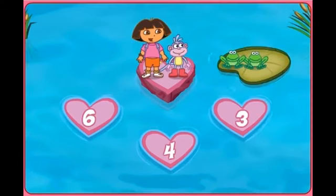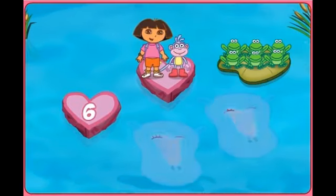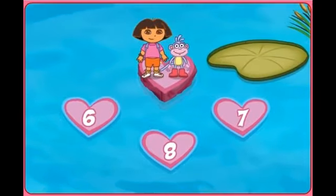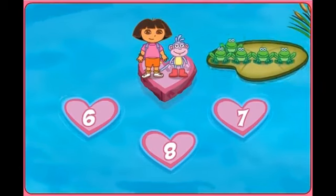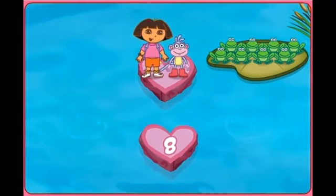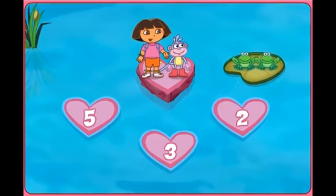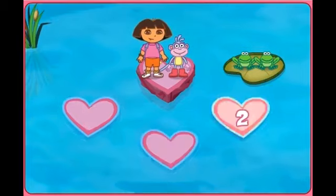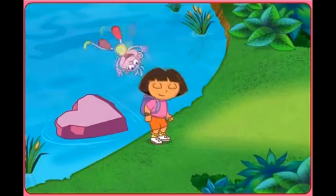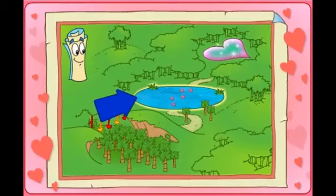Here comes the first group of frogs. Count the group of frogs, then click on the heart that has the matching number. Six frogs. Here come more frogs. Excellente! Ocho — eight frogs. Here's the last group of frogs. Three — two frogs. That was some terrific counting. Thanks for helping us. We made it past Think Pink Pond.